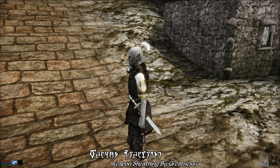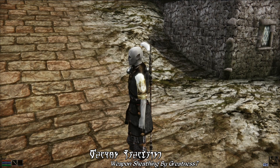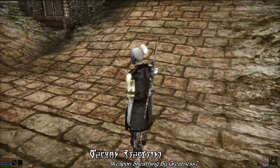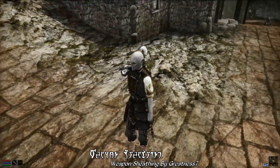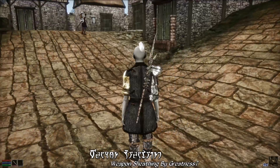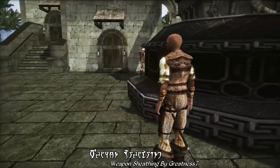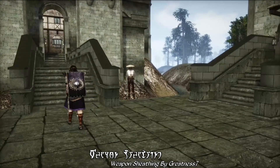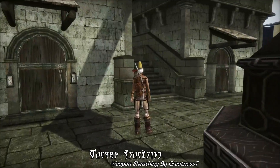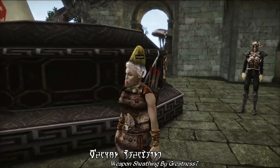Most of the vanilla game weapons now have custom sheaths, such as silver daggers, ebony longswords, and so on. Bows will now appear on your back, and if you have some arrows equipped, you'll also see a quiver on your character as well. Weapons will automatically appear on your character when you equip them, thanks to the magic that is the MWSE nightly build. This will also work for modded weapons added to the game, though they might not have the custom sheaths that vanilla weapons come with.